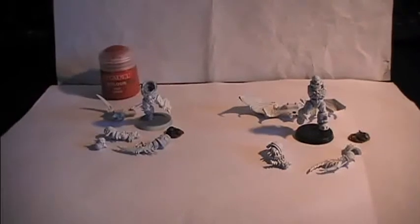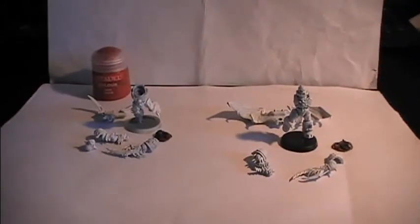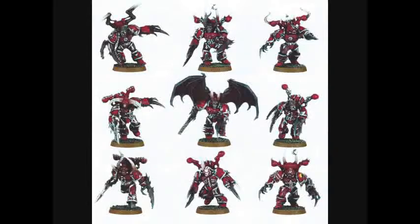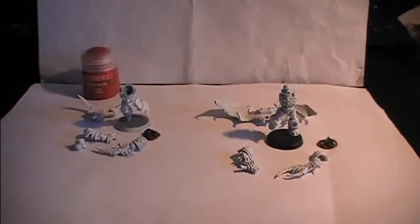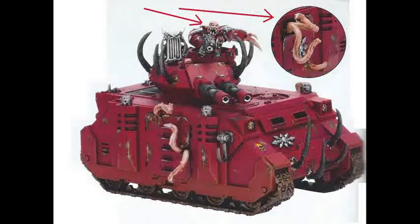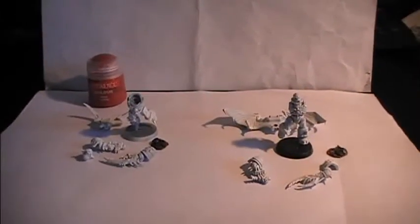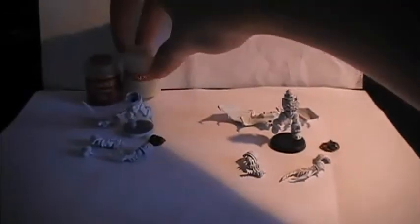It's slightly difficult to show on these Possessed models since the flesh and the armor intertwine with each other, but you will see it in pictures once that step is done. After that, we're going to be painting the skin of these Possessed. Looking at examples from White Dwarf magazine, the tone is a bit darker than what I would prefer. As a foundation for the skin, I'm going to be using Bleached Bone as a base.